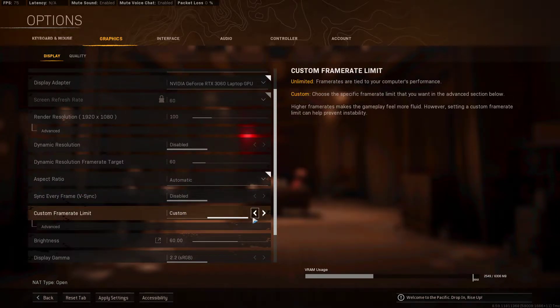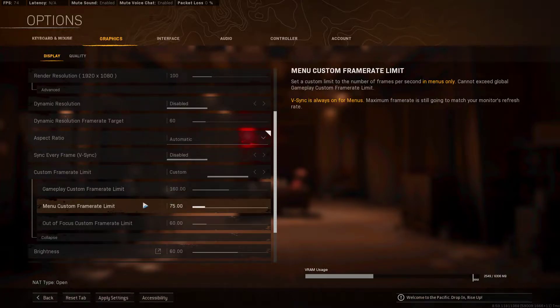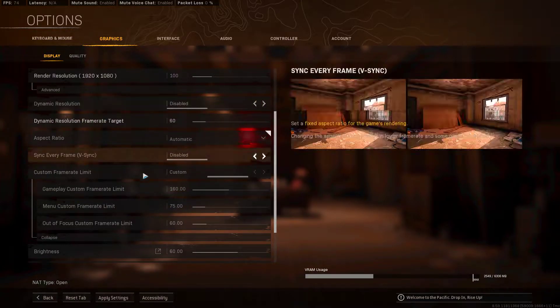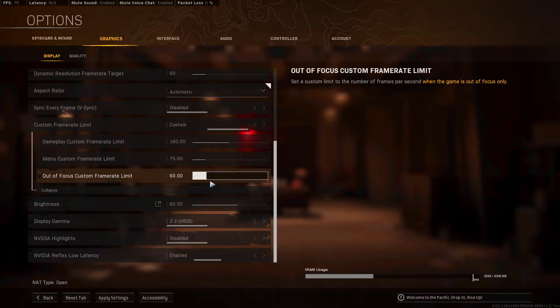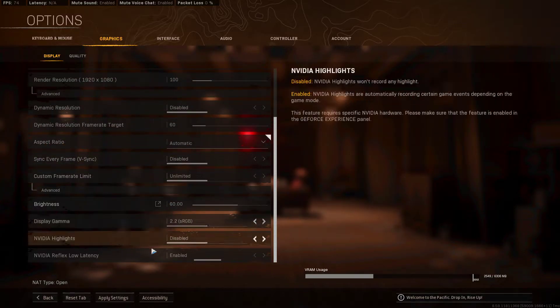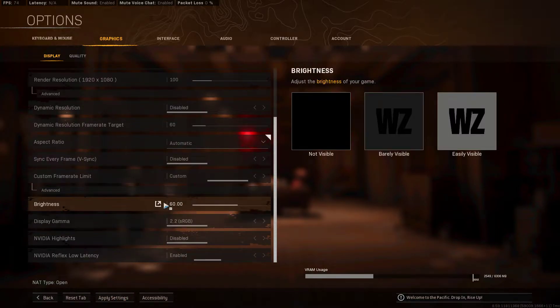Don't mess with frame rate target. For custom frame rate, you can mess around with gameplay — I have it at 160, though I only really reach about 140. Menu is set to 75 frames, and out-of-focus is set to 60 frames so your system isn't running as hard when tabbed out. You could also set it to unlimited to get the most frames. For brightness, we've got not visible, barely visible, and easy visible.